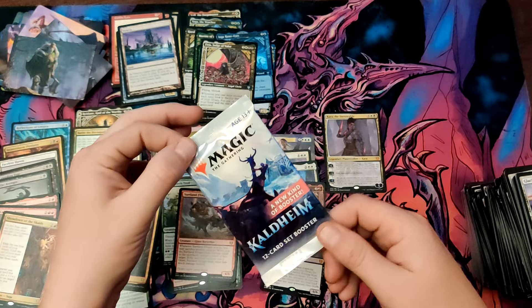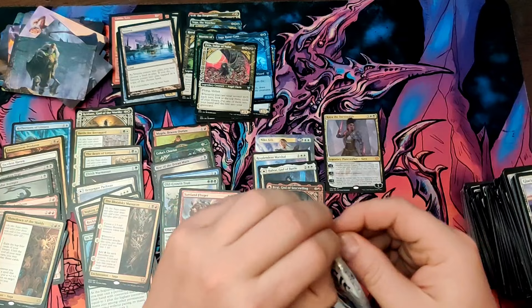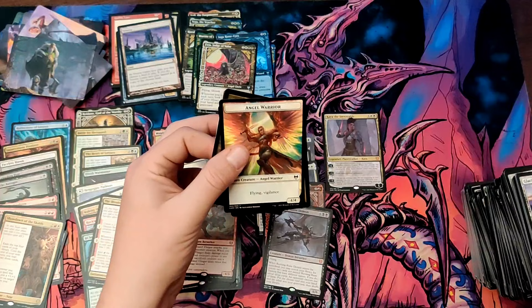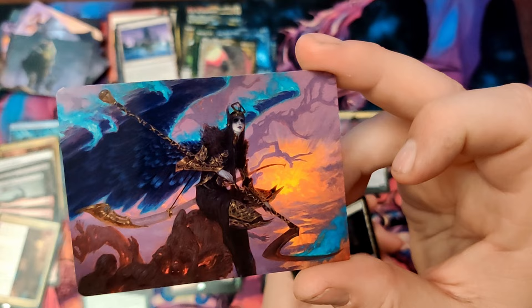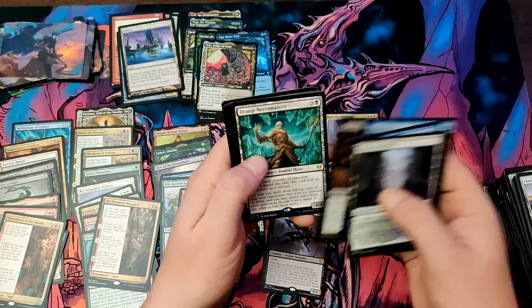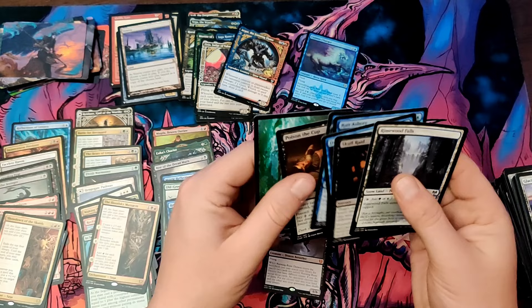I'm sure there's somewhere — alright, last pack. It doesn't want to come apart at all — there we go. No list, not surprising. Let's see how it is here. Akaiya is cool. Angel Warrior, very nice. And our last one is Eradicator Valkyrie — very pretty, I love the colors. Draugr Aquamancer, Reflection of Litjara, Agar, Cosmos Charger foil — very nice. Well, that was a decent pack to end it.